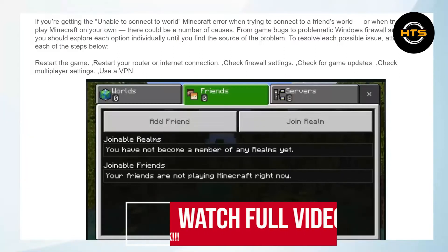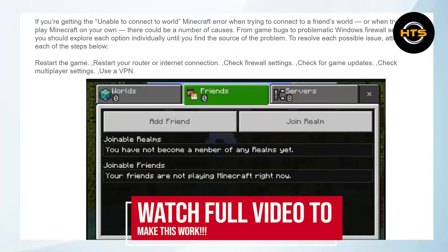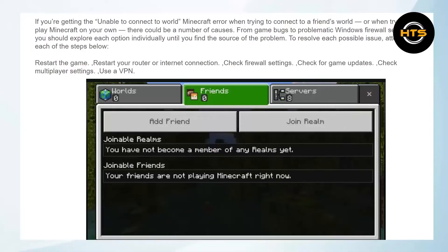Hello everyone. In this video, I will show you how to fix friends not showing up on Minecraft. If you are getting the unable to connect to world Minecraft error when trying to connect to a friend's world or when trying to play Minecraft on your own, there could be several reasons.